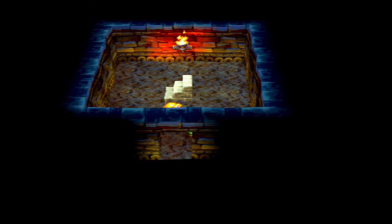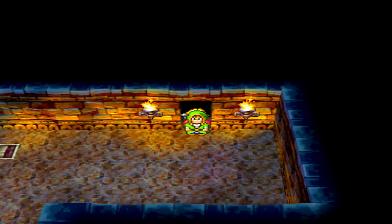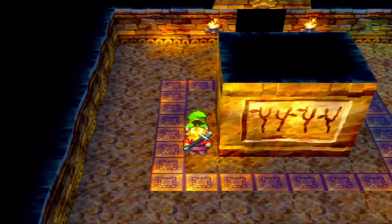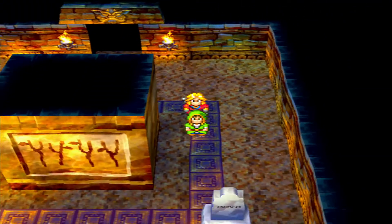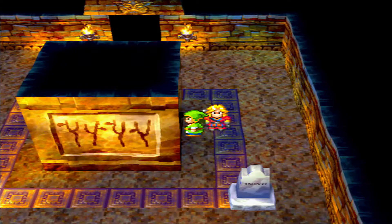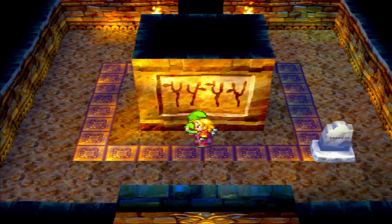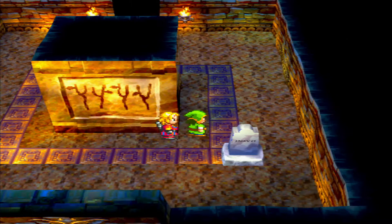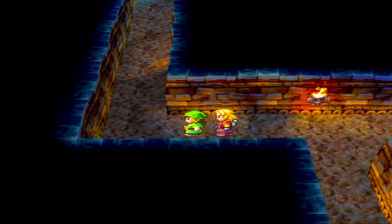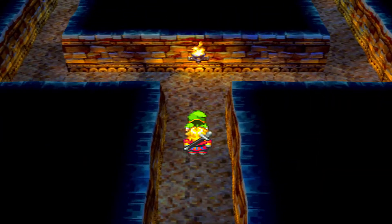Now I can go downstairs and open that door. So all the trees must sprout their thing towards the sun — the sun must be the fire over there. The order of the hallways is left, right, left, left. The branches tell me where to go, so I go left, then right, and then left twice.